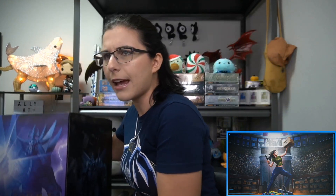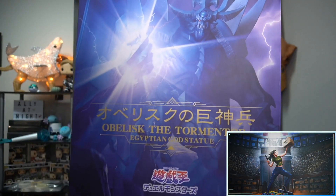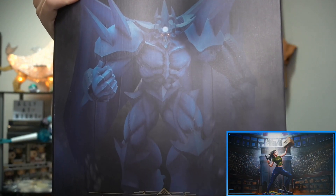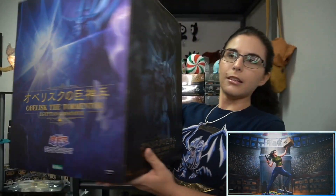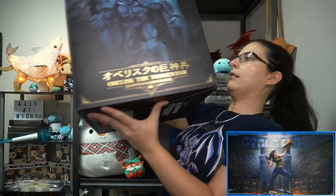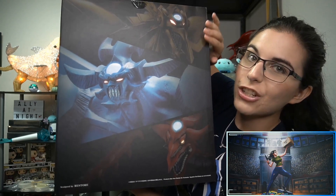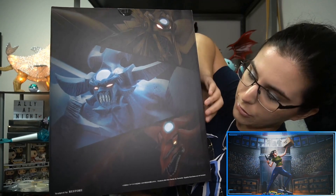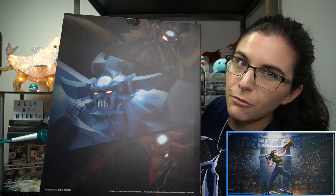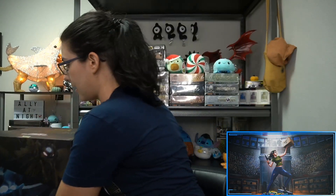I'll go ahead and cut the box open and take everything out, but first let's take a look at the box itself. Here is the front: Obelisk the Tormentor Egyptian God statue. Here's a better image of what he's going to look like out of the box, shown from a slightly different angle on this side. What I really like about the packaging is that on each of the three boxes, each respective god is lit up. Obelisk here in the middle is looking real cool.